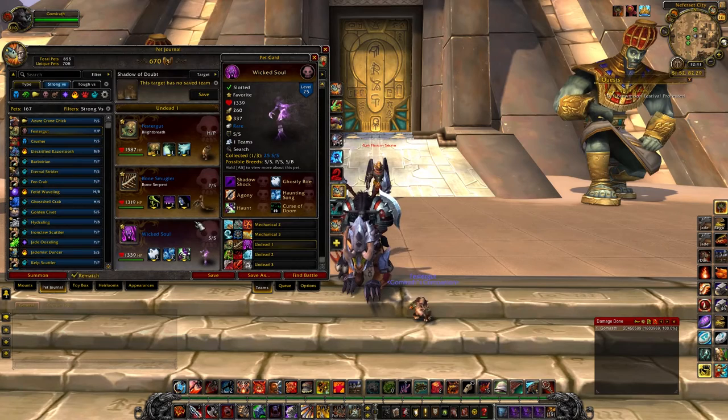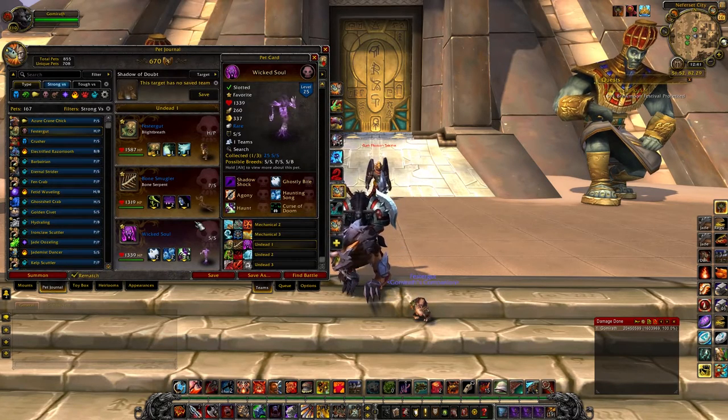This next pet, the Wicked Soul, is in the same family as the Unborn Valk and the Ghastly Kid in that they're all Haunt users — those are the three pets in the game that can use Haunt. What makes the Wicked Soul great is he has an SS breed, so you can get Haunt off really quickly. You will beat out the Fiend to Shimp, because the Fiend to Shimp is only 333 speed, so you'd be able to throw your Haunt out before he's able to switch you out. Whereas if you're on the Unborn Valk or the Ghastly Kid, that would not be the case — it's almost like a dodge just because you're so quick.